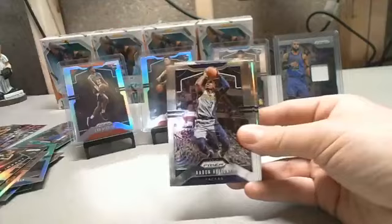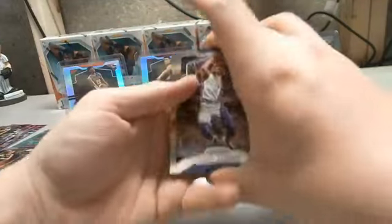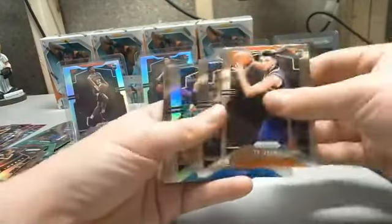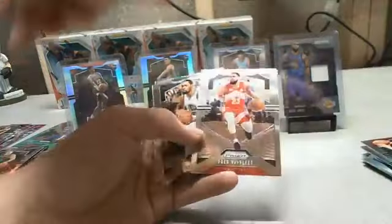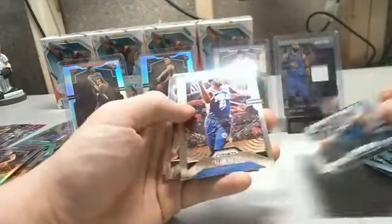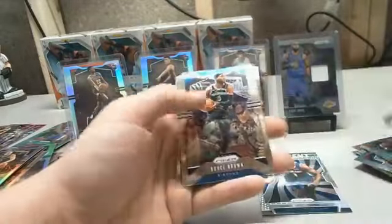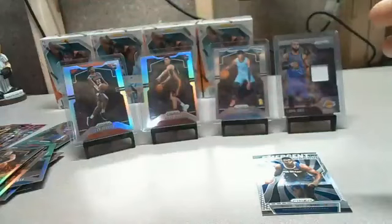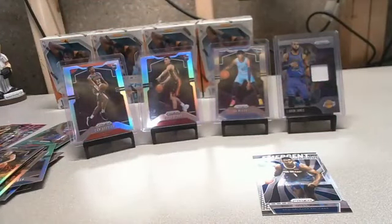Rest of box twelve: Bo Bamba Magic Green, Aaron Holiday Pacers, Ty Jerome rookie, Blake Griffin Silver with the Pistons, Kevin Durant Nets, Zion Emergent, Joel Embiid, Bruce Brown, and Kyle Anderson with the Grizzlies. That was box twelve. The only two silvers on the showcase are the ones we've seen so far — twelve down, eight remaining.